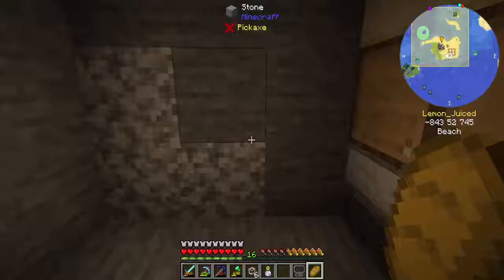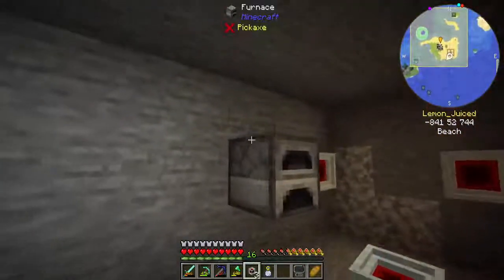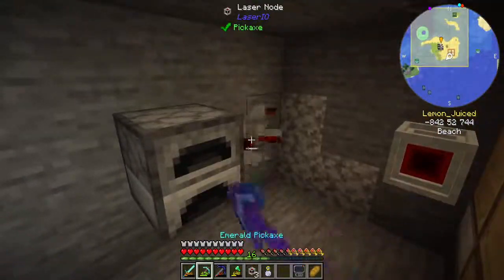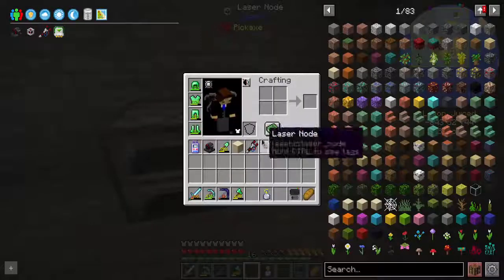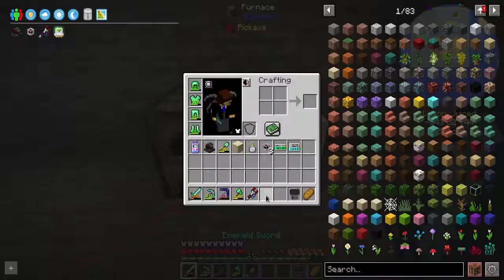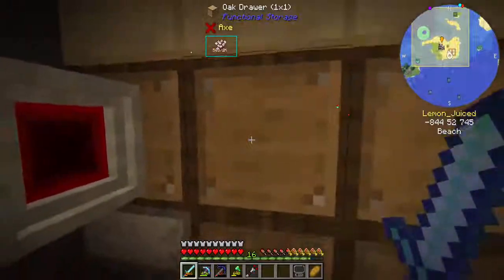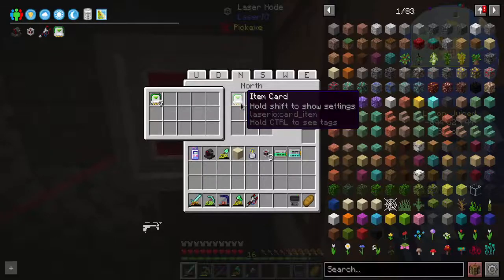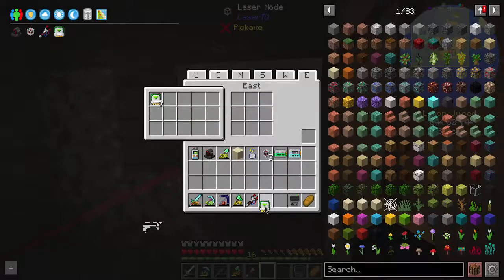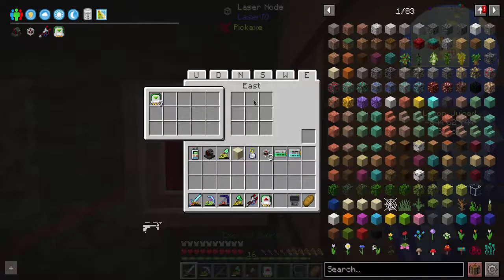We've got to link these nodes up — link you to you, link to you, link to you. These are all three linked nodes now; they can access all their sides and all their inventories. On the north side we're going to place an item card. We're going to set it to extract on channel white. So north, extract.